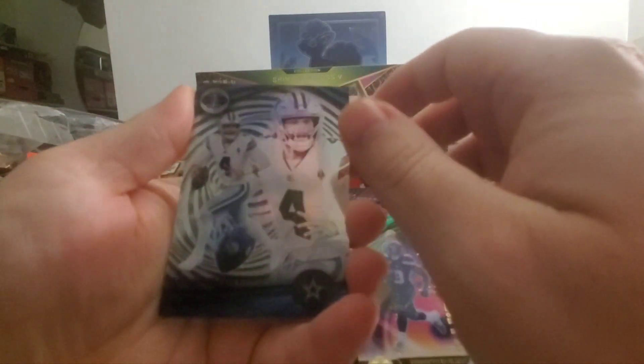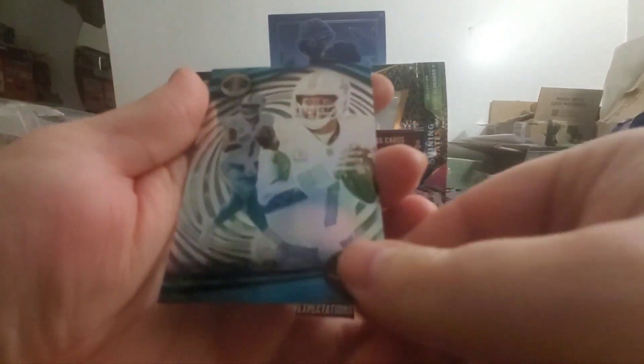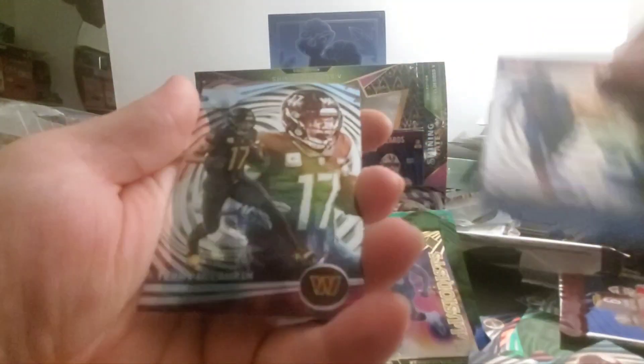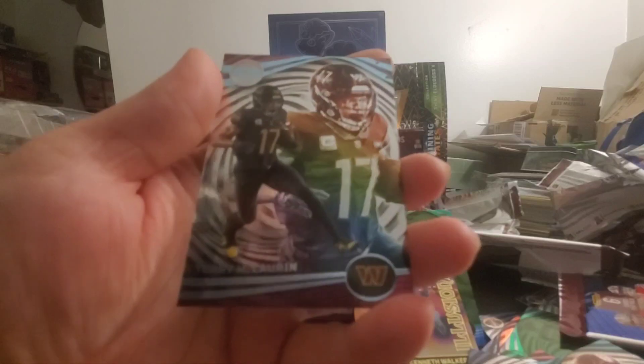Got two more packs left. So far I think Box A was winning. We got Dak Prescott, Tua, Josh Allen, Patrick Mahomes, Derrick Henry, and Terry McLaurin.